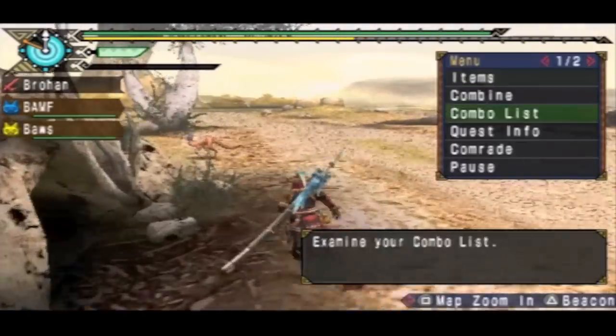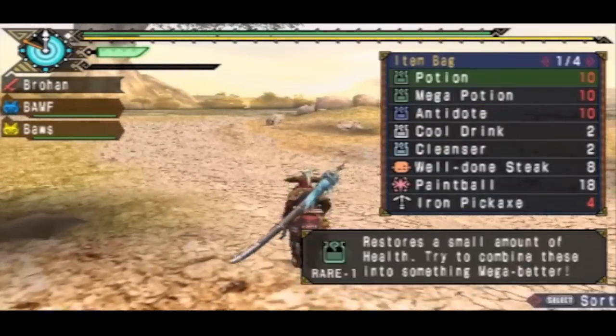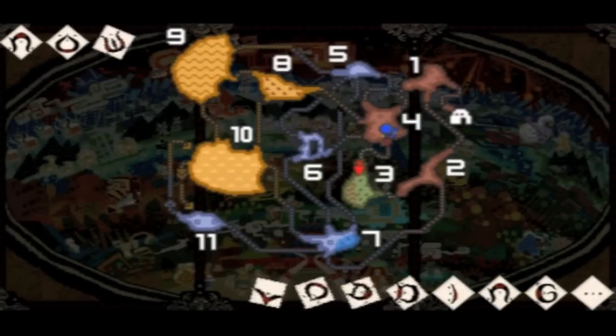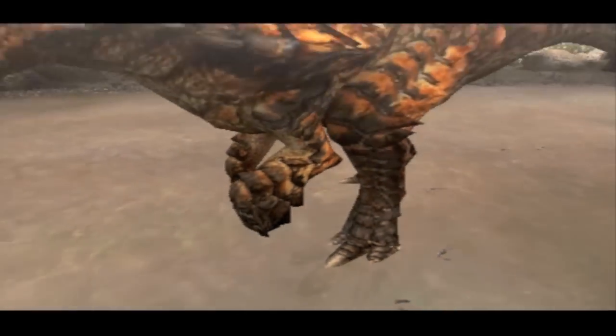So have we been in the desert before? This is the desert — the Dunes at daytime. I think we've been in here before. But if you don't know, in areas like 9, 8, and 10, those are the areas that you need to use a cool drink during the daytime and hot drinks during the nighttime.